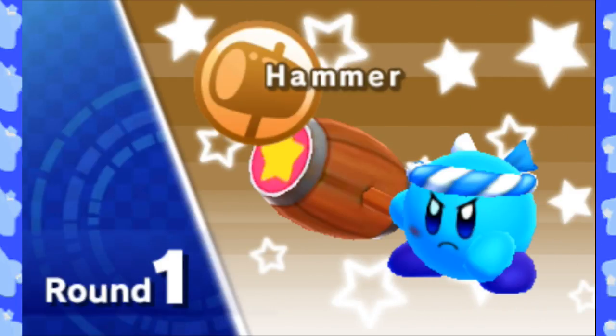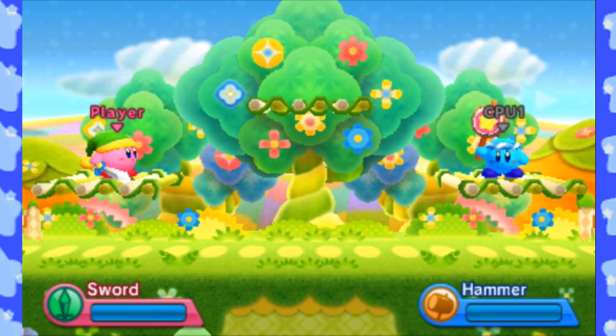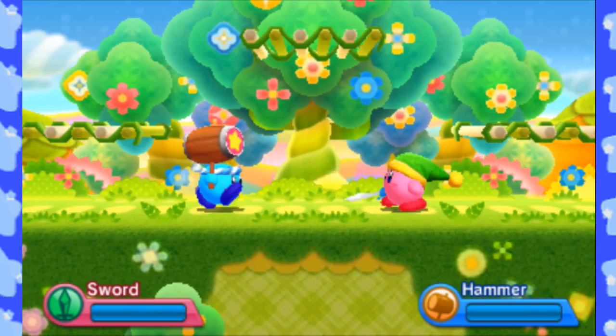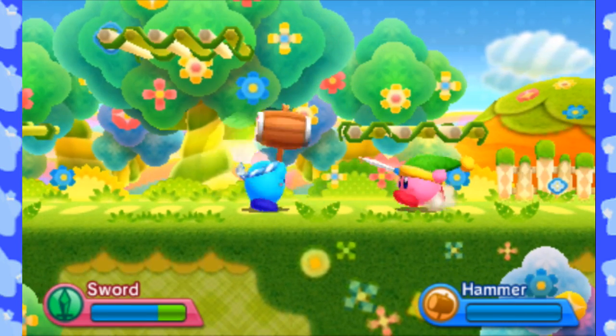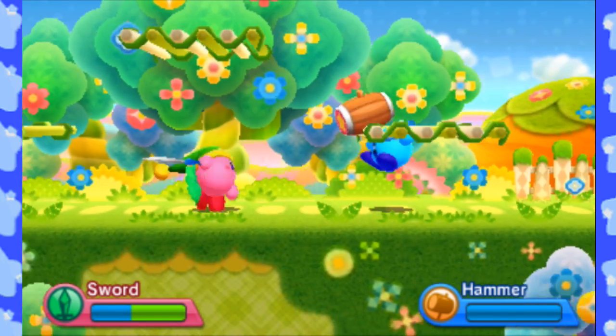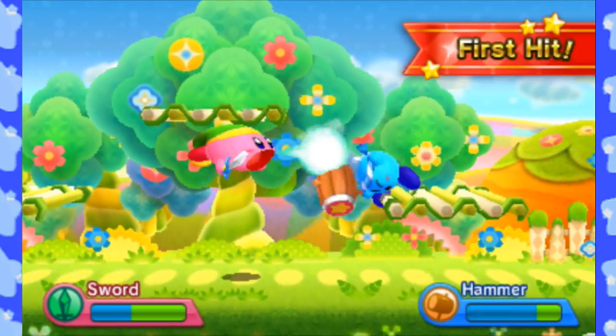Just like the regular Kirby Fighters in Kirby Triple Deluxe, you got your usual HUD here — the two HP bars. The AI is a bit more aggressive, I wanna say, or I'm just being dumb. Items, of course, show up. There are a few new items that are exclusive to Deluxe.